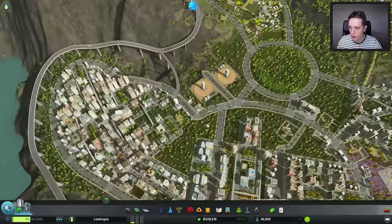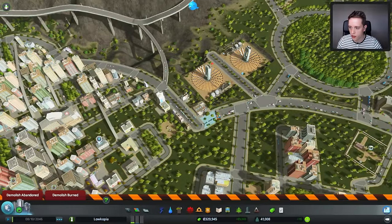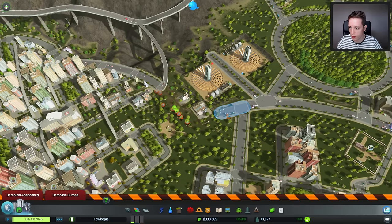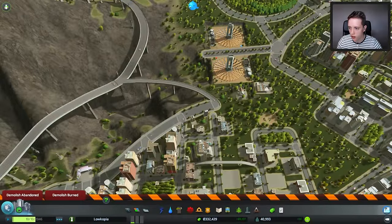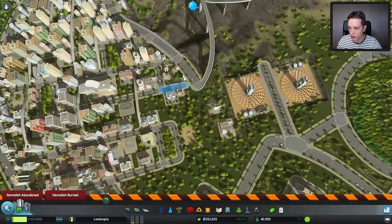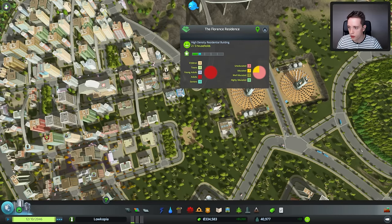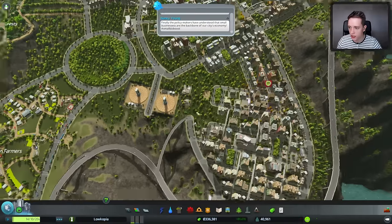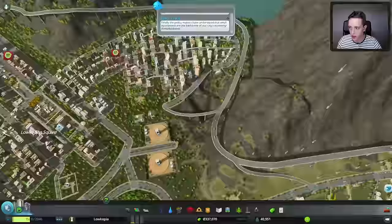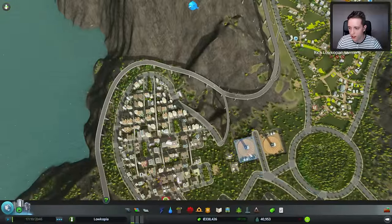It's time once again to zone in a whole bunch of the stuff that we got. I want to make sure that I don't zone over the trees that I made, because then people actually start building houses on top of these beautiful places — we don't want that. I'm tempted to just disconnect this road right here — I mean, why not? What's this really achieving except making all kinds of traffic problems? That should really not even be a necessary road — this one isn't even connected to anything. Just simply taking that away already makes it a lot easier to manage.